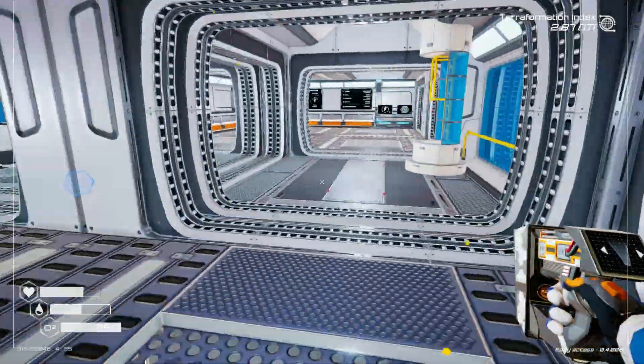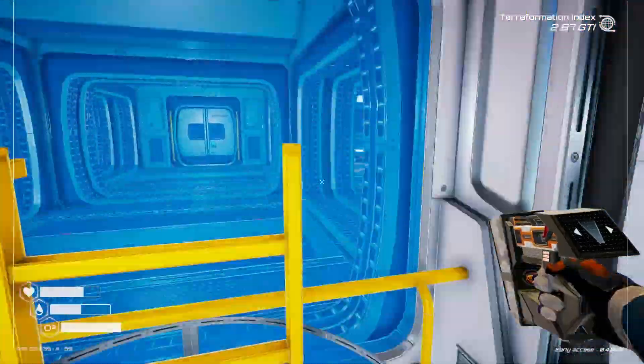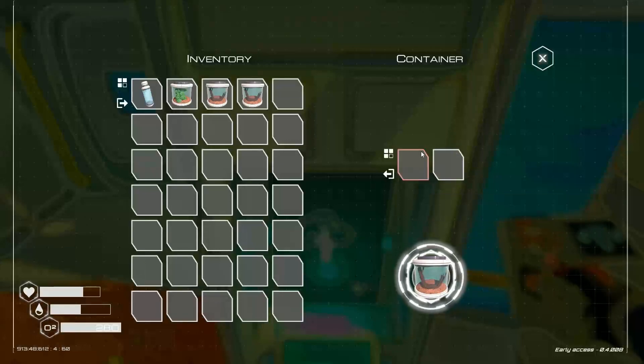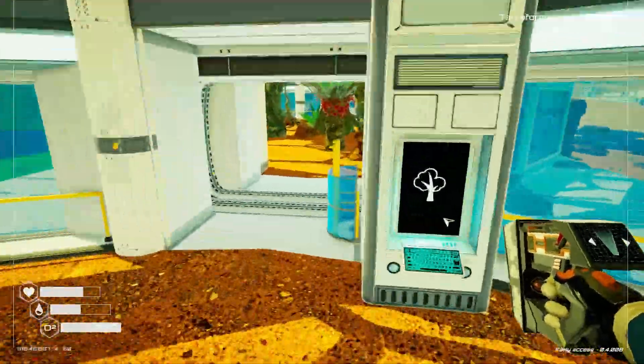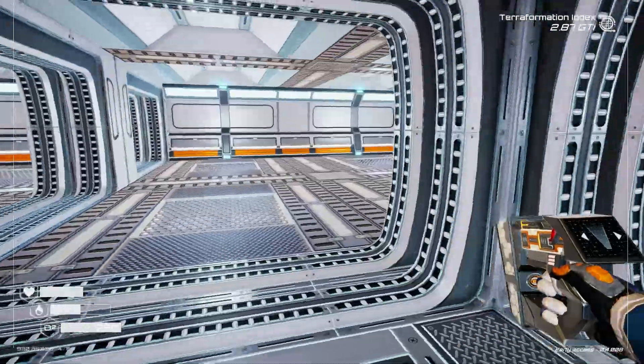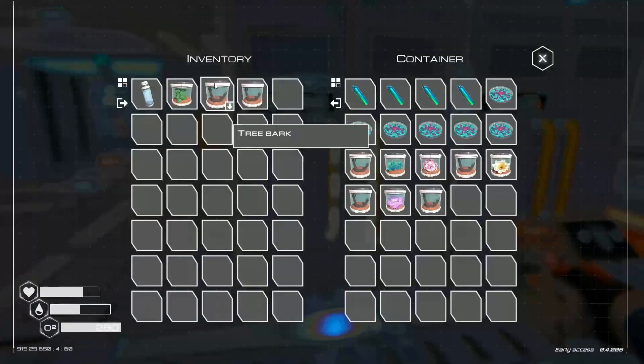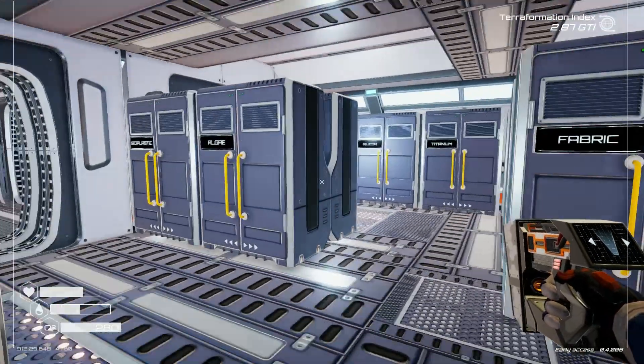I need to go grab some Treebark real quick. That's all the Treebark we need. Now all we need to find is that Volness flower. Boom — now I just need Volness and I have everything.